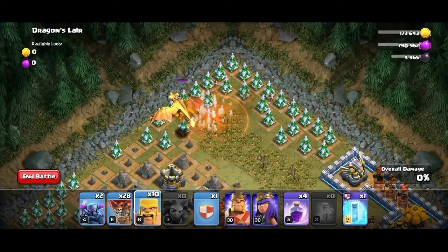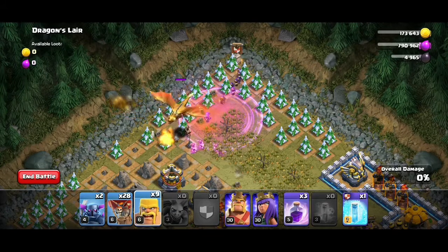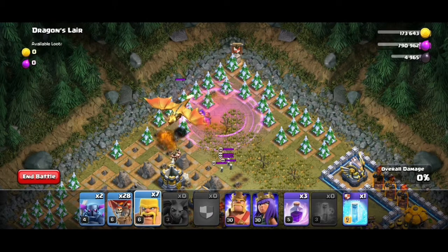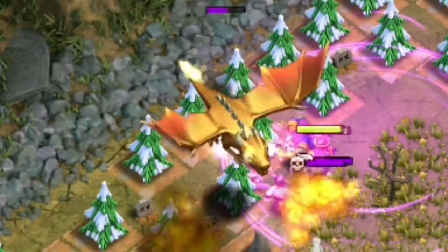As soon as the skeletons die, spam your barbarians so that the boss dragon is distracted. Immediately after that, drop the rage spell and clan castle wizards to take down the boss dragon. But wait — the main step is here: you have to distract the dragon so that it can't target the wizards. You have to drop the barbarian on the shadow of the dragon.